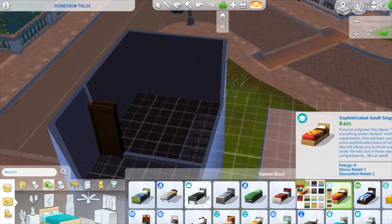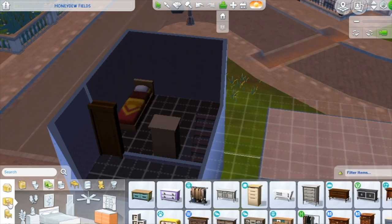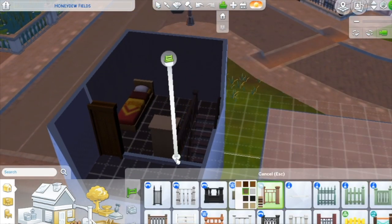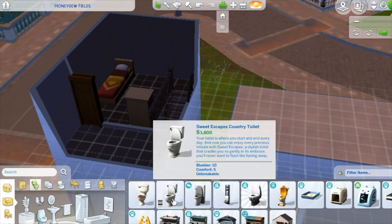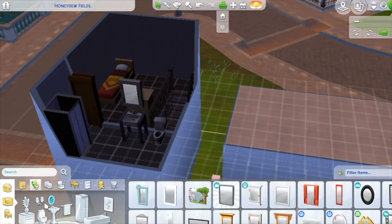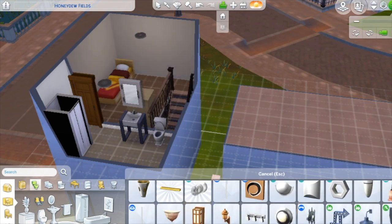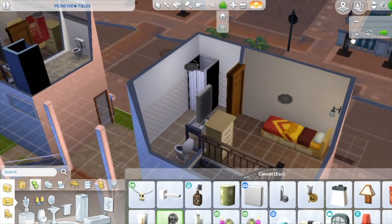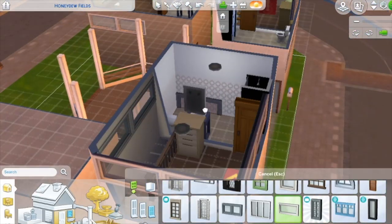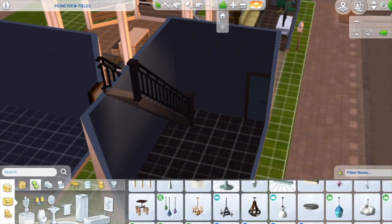Another bed here, kind of in a similar spot. I did pick different colored beds so that way they're not all the same — why not switch it up a bit? Bathroom over here. Love it. Mirror there. Basic lights — I love my basic lights. They're amazing. I love The Sims for these basic lights; they bring off so much light but they're so small.